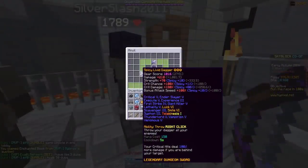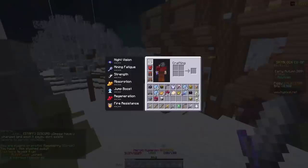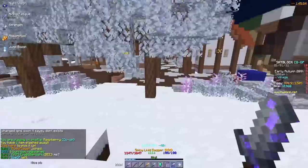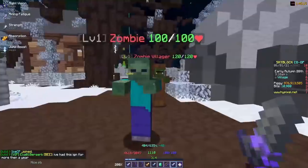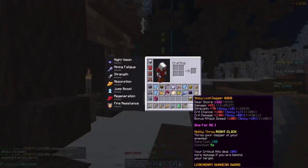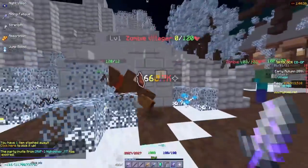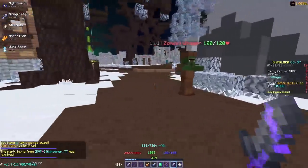Now if I add One for All to this weapon, it increases damage by a lot. Testing with the Warden Helmet — I was doing around 400k on the backstab and 200k on the front stab before. Now on the front stab I do 400k, and on the backstab I do 800k or 900k. With the Tarantula Helmet, I do around 660k — which is basically double the damage.